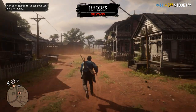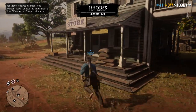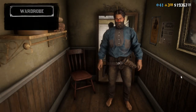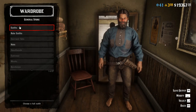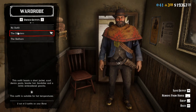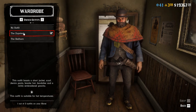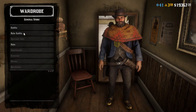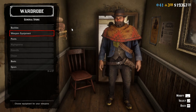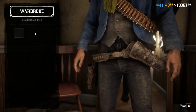Once you've loaded into a new server, simply return to the clothes shop or general store and head straight to the wardrobe. Enter the shop, go into the wardrobe, and now select the outfit you would like to merge — I'm going to use the Javier outfit. Go into outfits and select it. Now change the gun belt once again: go back to 21 out of 27, weapon equipment, go to gun belts and change it.